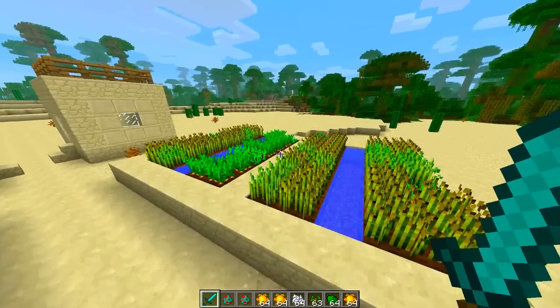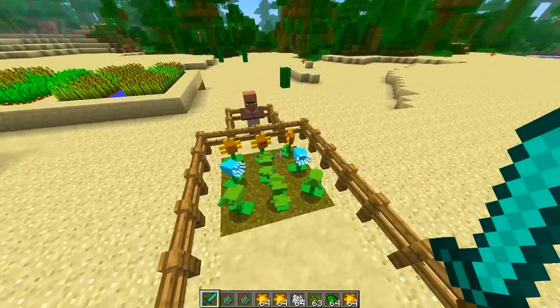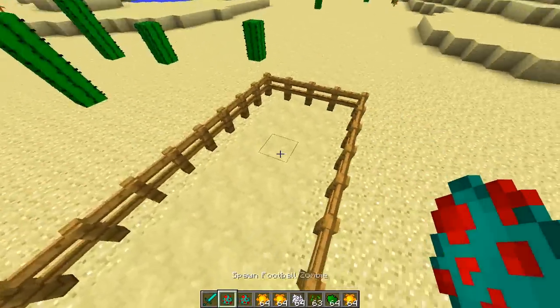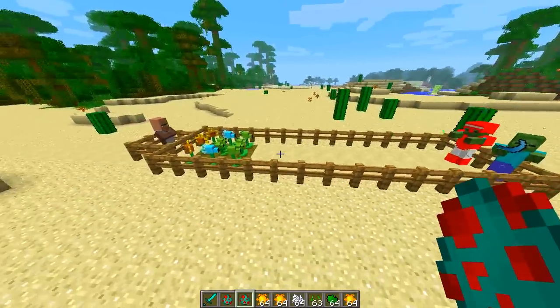Today we're gonna be taking a look at another mod. This mod is called the Plants vs Zombies mod. As you can see here, these are the new mobs with the mod. We also have the football zombie and the flag zombie from the game. And as you can see here, the plants are in action.